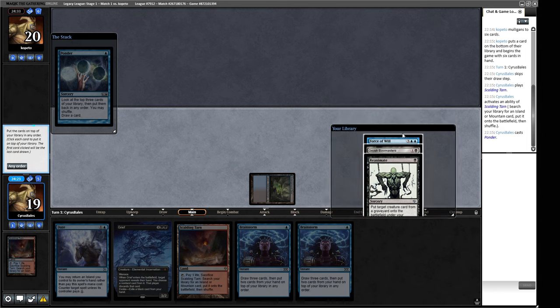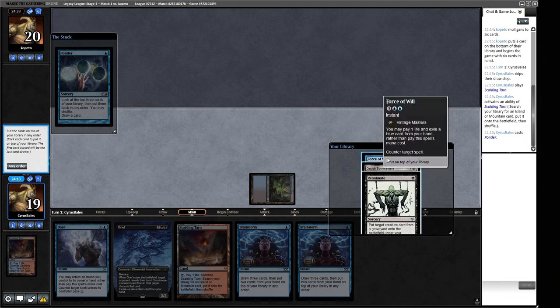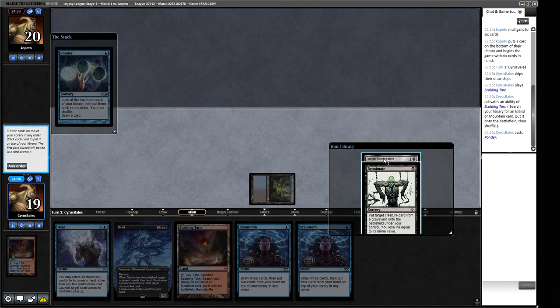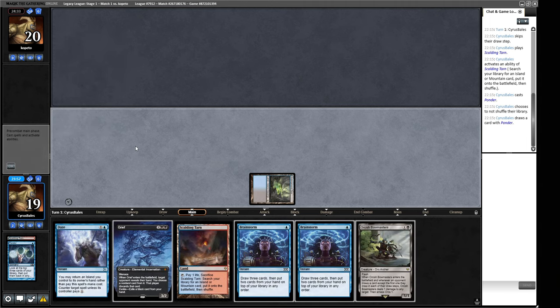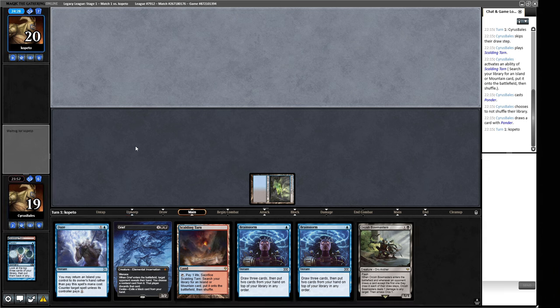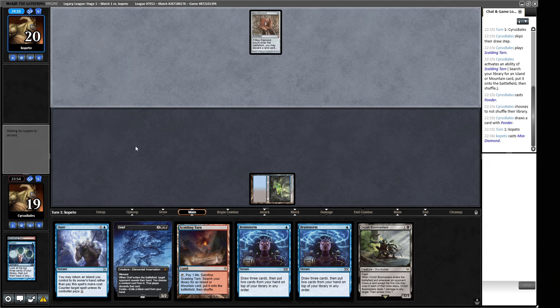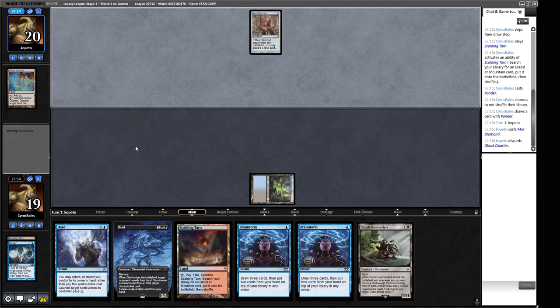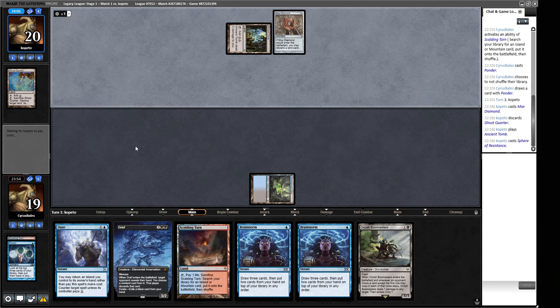Pondering here, we're looking for pieces. I don't think we want the Force of Will this turn, so we put Force of Will down, then Reanimate, then Bowmasters — draw Reanimate so next turn we can Grief and reanimate it. We could fire off the Grief now, but if it's some sort of mirror and our opponent has Reanimates of their own that can backfire. We do have Daze to get us through this turn. A Mox Diamond now makes me think our opponent is unlikely to be combo — an Ancient Tomb suggests a deck with spheres.